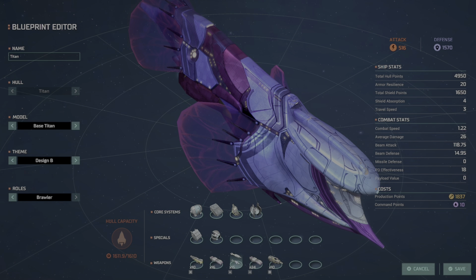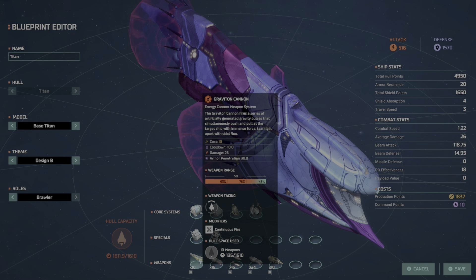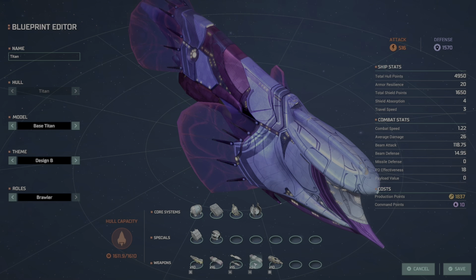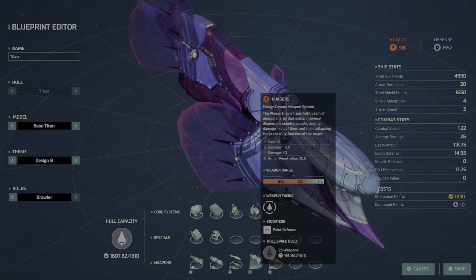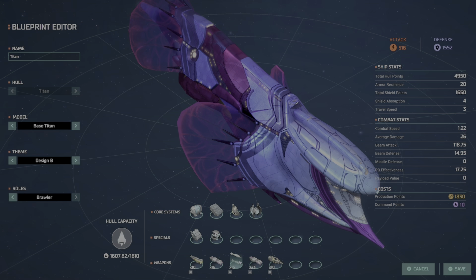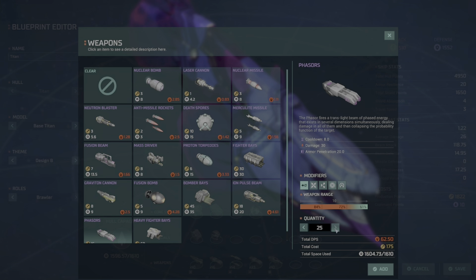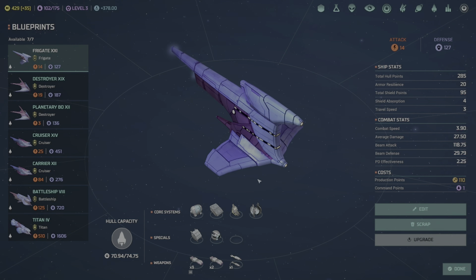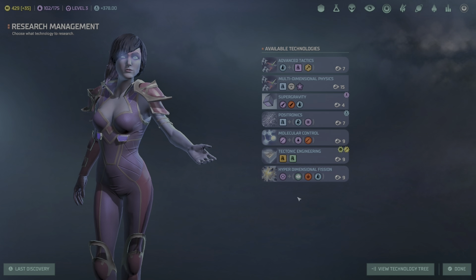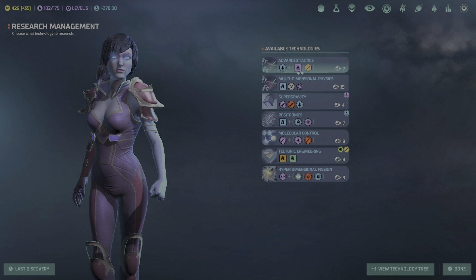Now the Titan — I kind of like the layout. With multi-phase shields on it goes from 1,155 to 1,650. A lot of freaking shields, but this puts us over capacity. So we need to reduce some of these modules.